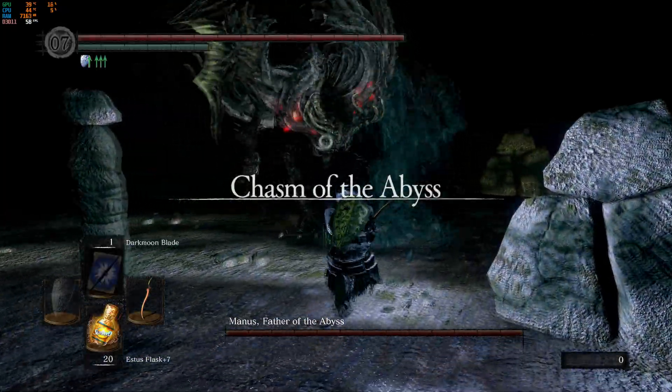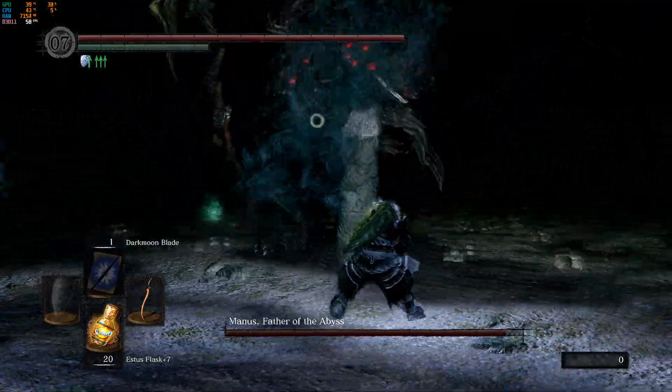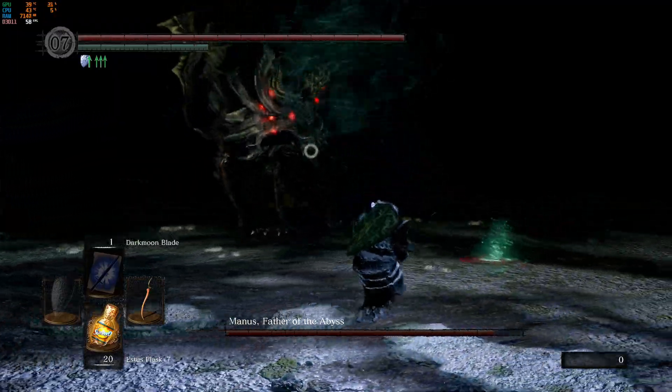Manus doesn't have a lot of attacks. There's an overhead slam — you roll it, punish it. He's got a good recovery window there. There's also a charged-up overhead slam where he stretches out his arm. Punish that too. It's fine.